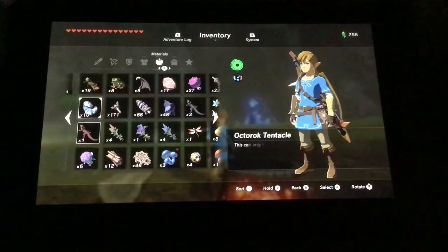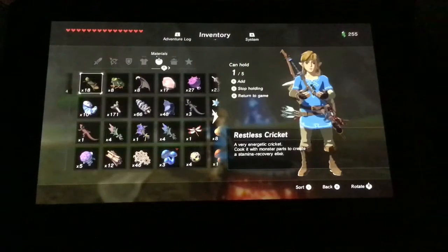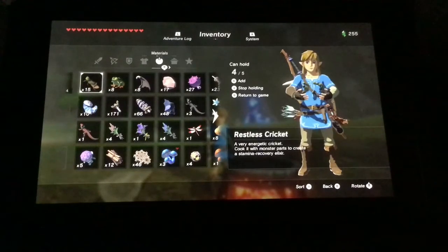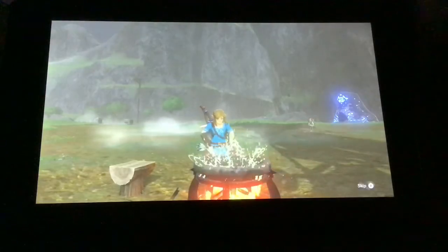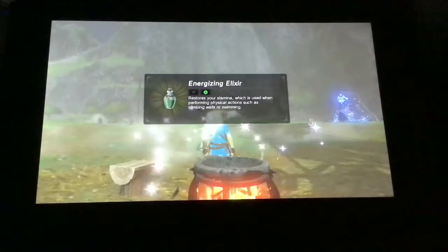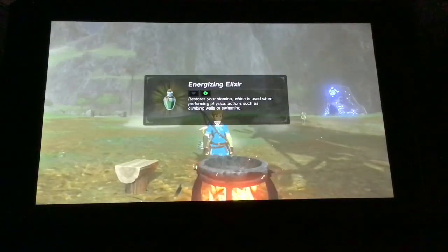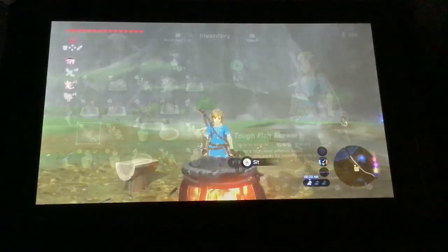All that we need is to make an elixir. To make an elixir, you just need like two bugs or frogs, and then a monster part. We're going to add just four crickets and one keese wing, and we're going to cook. You have to make sure to add the monster parts with it or it will turn into dubious food. And we do not like dubious food — although Link will eat dubious food.